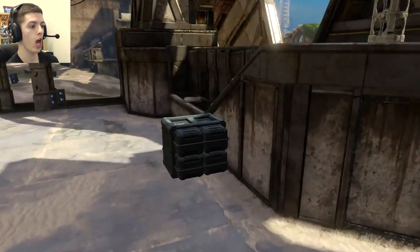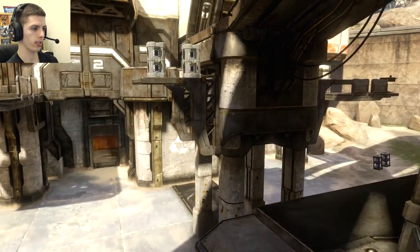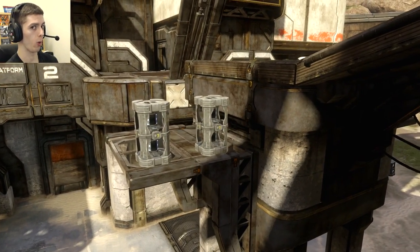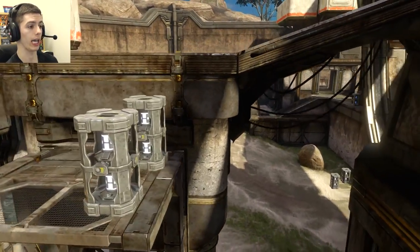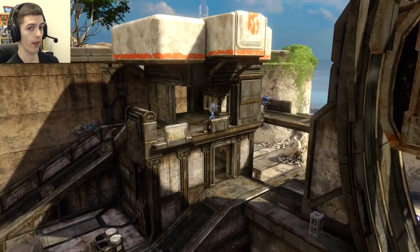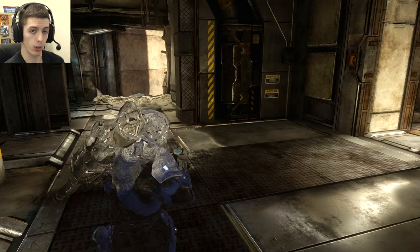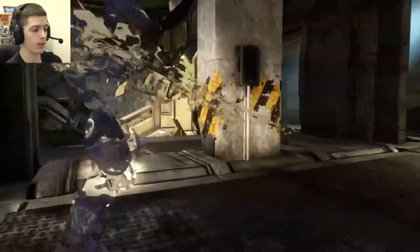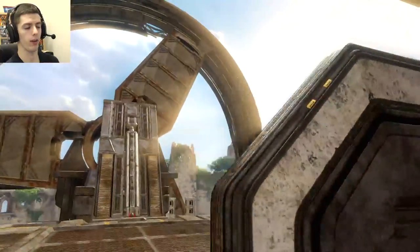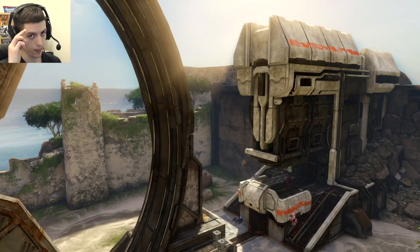Once you grab them, jump on top of this box, jump up top, then onto this little ledge and crouch jump up between these two cylinders. You don't want to be firing while doing this so that you're in complete camo the entire time, then make your way back to camo tower — by that time the camo should be close to coming up again. I hope this video was helpful. Like and subscribe if you want to see more videos like this. Thank you very much for watching, and I'll see you in the next one. Peace!